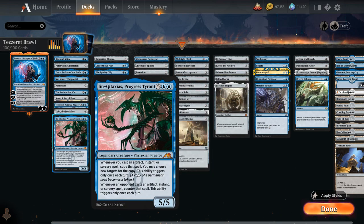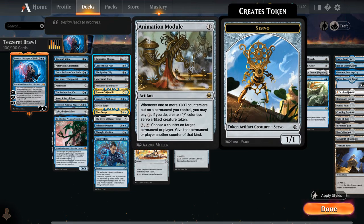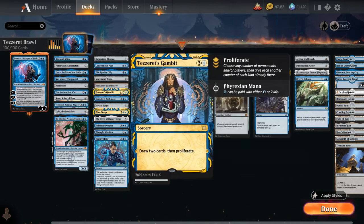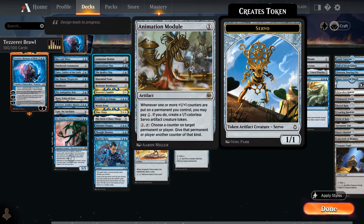Jin-Gitaxias, Progress Tyrant is a 5/5 legendary Phyrexian Praetor from Kamigawa that copies the first instant, sorcery, or artifact you cast each turn, and counters the first one your opponent casts each turn. For the proliferate package to potentially ultimate Tazeret the turn after playing him, we have Animation Module, Contentious Plan, and Tezeret's Gambit. By proliferating on turn five you can use the minus six right away, and the Animation Module for one mana can add an extra loyalty counter to Tazeret with the planeswalker in play.